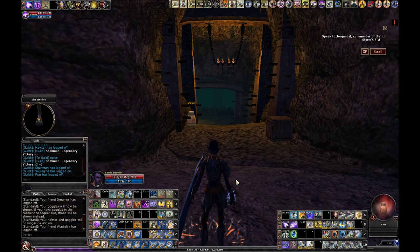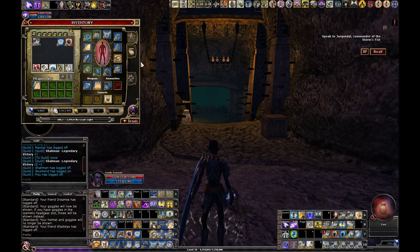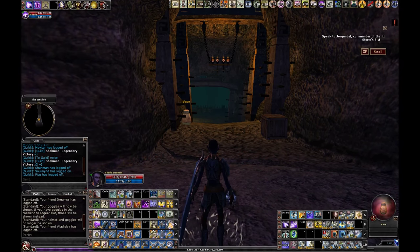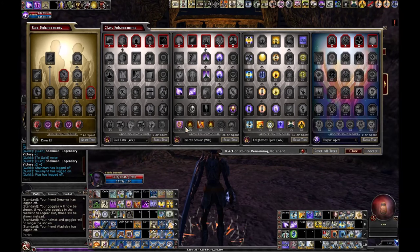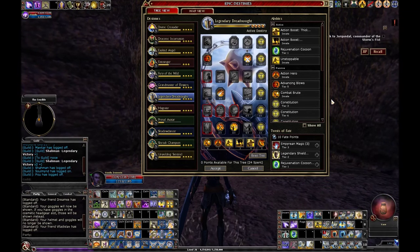Gear-wise, this is pretty much the same as stuff I've covered in other videos — nothing new enhancement-wise, exactly the same as I've been playing. For the epic destiny, I'm running Legendary Dreadnought. I don't feel there's a great martial destiny for me; Grandmaster has some saves I could benefit from. I took the Constitution here for extra survivability and there are a couple of critical hit things in there, but not much applies to me, so I'm mainly going with the Constitution.